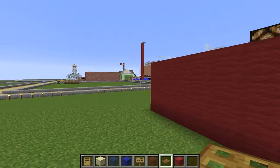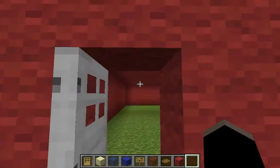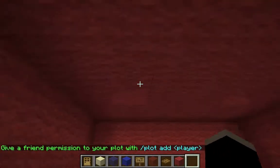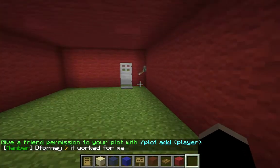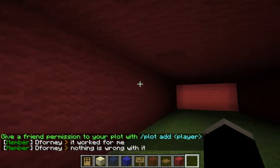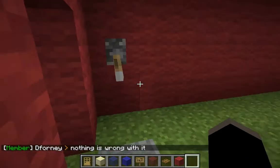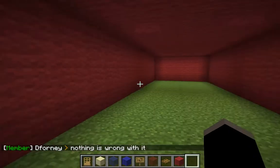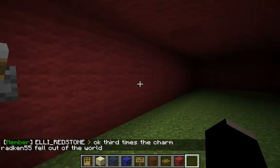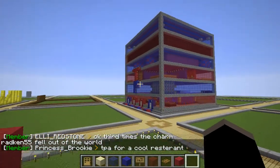I'm just using this plot for experiments. The experiment we have here is basically a light switch experiment — there are redstone lamps hooked up to this lever so that when I push it, all the lights turn off. It's like a legit light switch. Off, on, off — that's basically that.